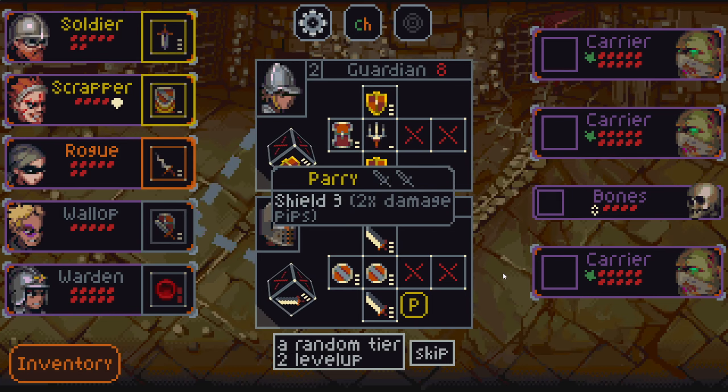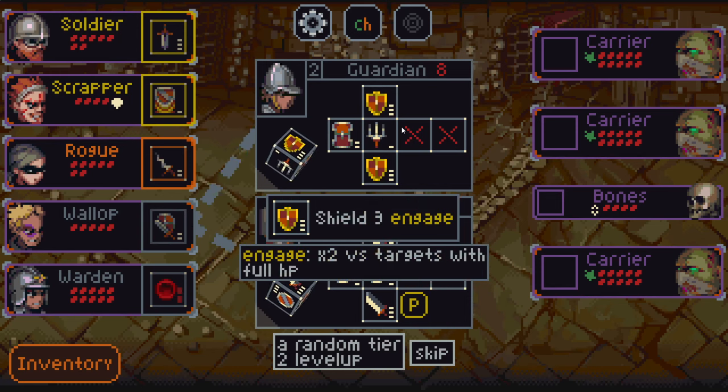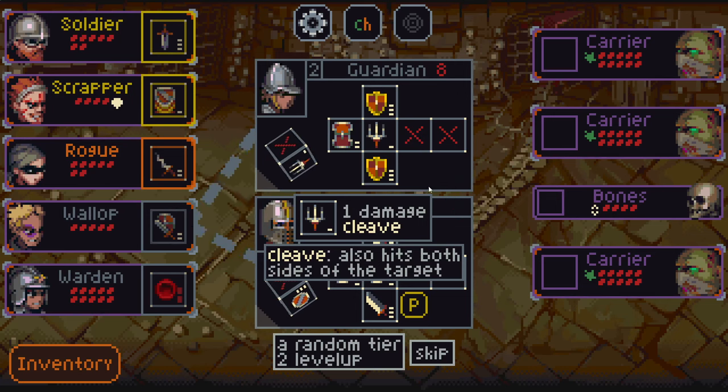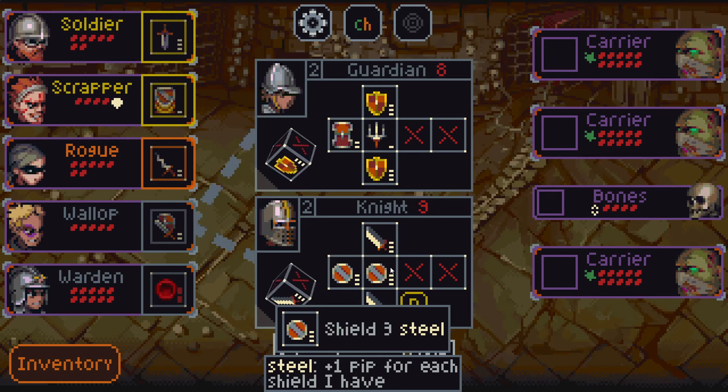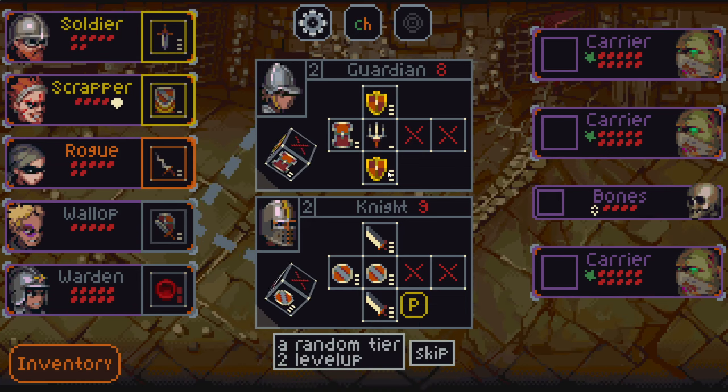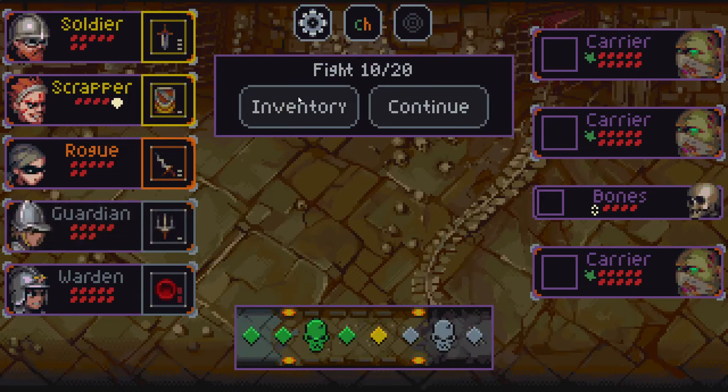Here we have a parry which will let us convert two damage into three shields. And we have the guardian, which has shield three engaged, doing double shielding against targets with full HP — so this could be a big six shield — plus cleaving shield and cleaving attacks which will hit three targets: the target and its two adjacent targets. We can also take the random level up — this is also a steel, so we can synergize with more shields. I think I kind of want the more consistent damage of the cleave instead of the exert, and I like the parry, but I think I like the guardian more.